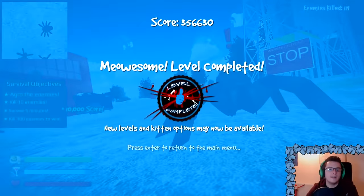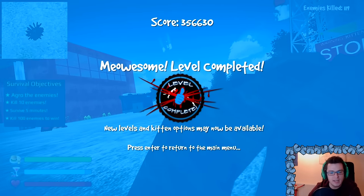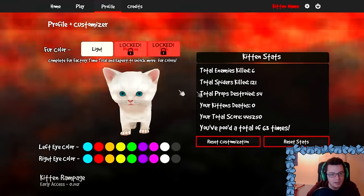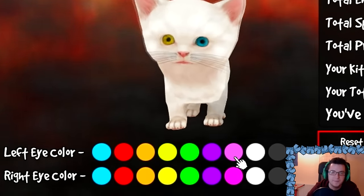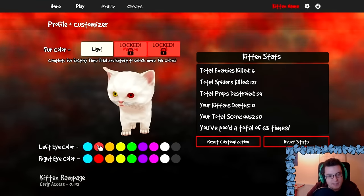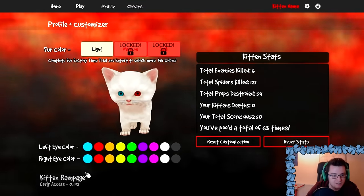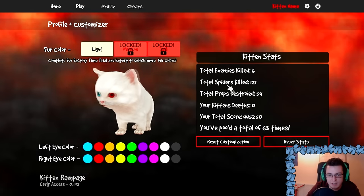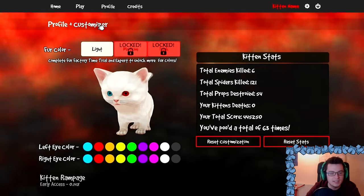Woo! I did it! Level completed. New levels and kitten options may now be available. Press Enter to return to the main menu. Kitten options? Oh my God — there's a kitten customizer! Left eye color, right eye. You can make him super cute. Let's do it — he's going to have a red eye to show his demon side and a blue eye. Good stuff. Fur color — we can change the fur color. Kitten Rampage early access, and there's nothing else in here that we can do. Reset customization. So we can literally change its eye color. Sad face. Okay, let's carry on.